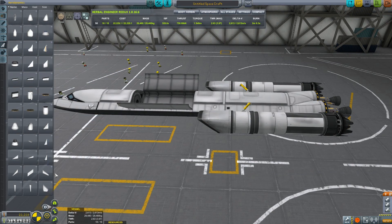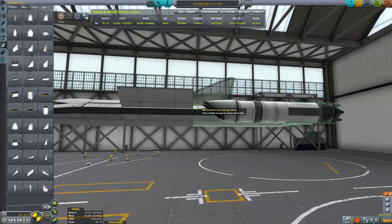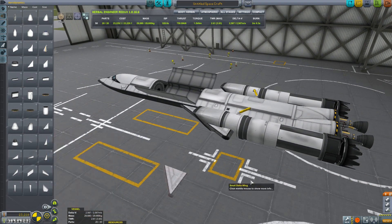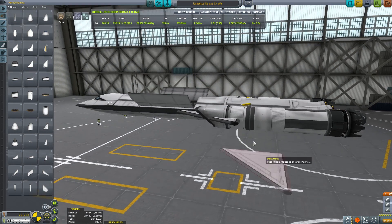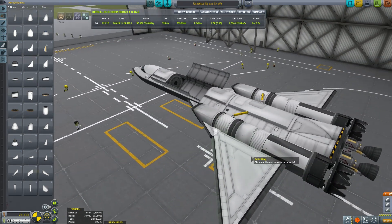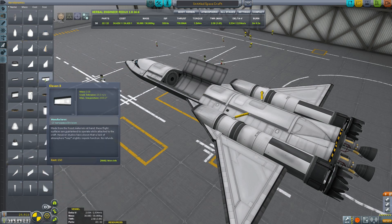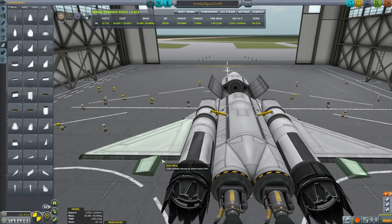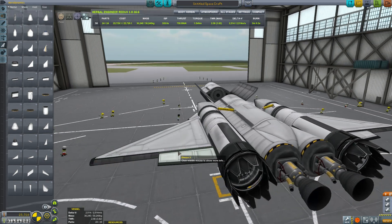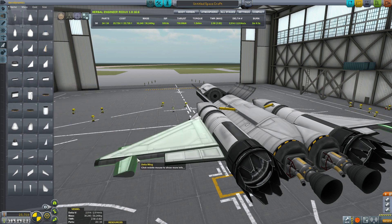We're going to use the big RAM intakes. In Kerbal Space Program 1.0, you no longer need to play intake spam — I'm just having one set of intakes. For the wings, you want them to start quite a long way back, because you need your center of lift to be behind your center of mass — very important. The Kerbal Space Program 1.0 aerodynamics model now includes body lift, so that nose will actually provide a lot of lift or drag once it starts to pull up, and we have to be very much aware of that.